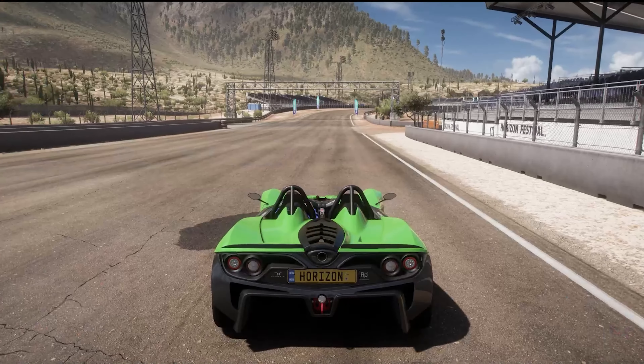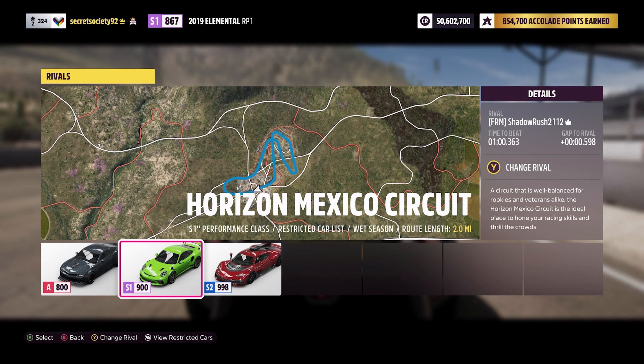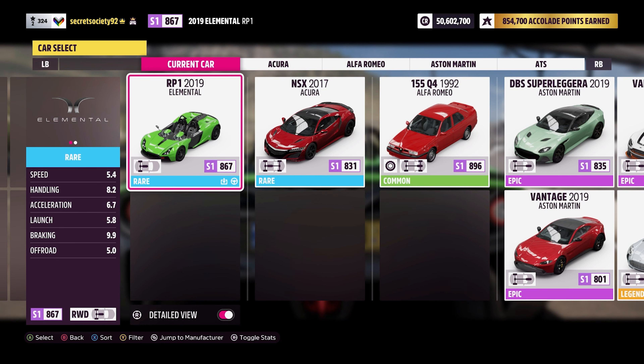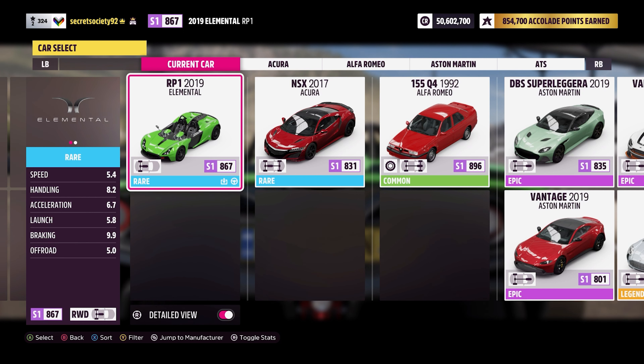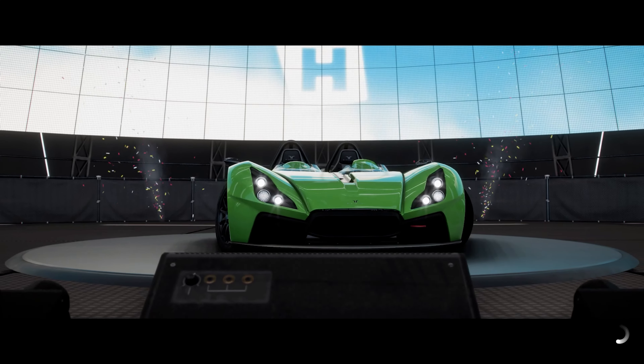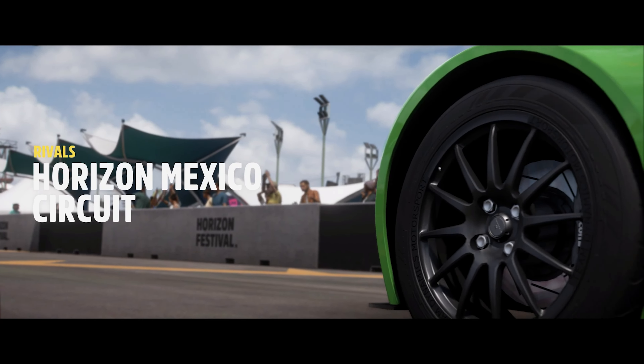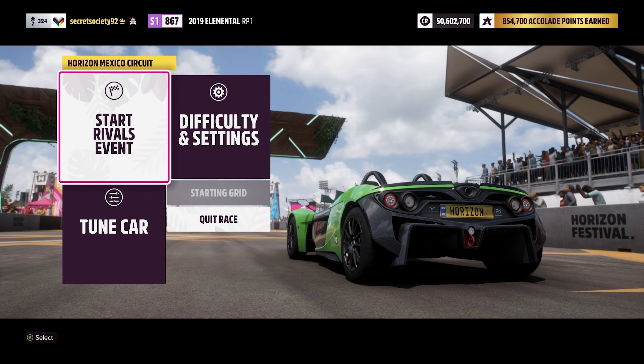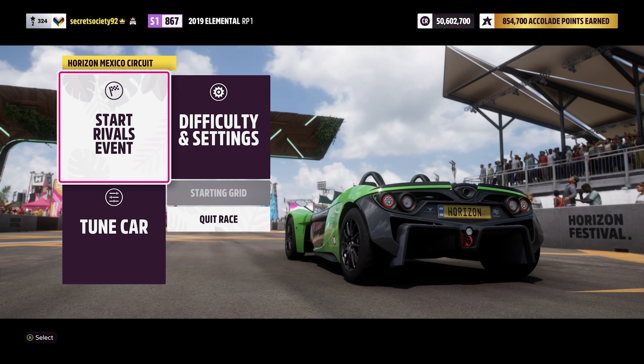We're in high-end S1 class and the stats are all pretty much great. The braking and handling are superb. The launch is better than it looks — as you saw on the drag strip, it was practically faultless off the line. Acceleration is really rather good too. Top speed is where it's lacking, but because this car handles so well, the top speed is really irrelevant — you're able to maintain a good rate of speed regardless. Even getting to 130–140 miles an hour, this car handles that speed around pretty much any corner because of how little it weighs and how well it's set up.